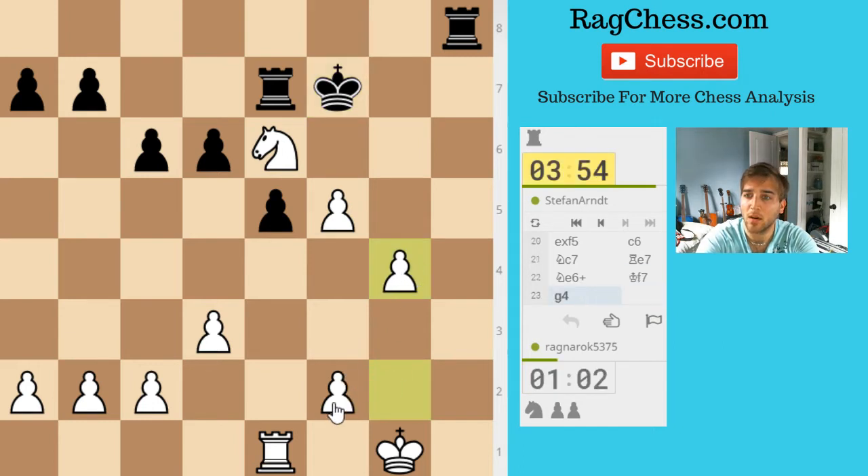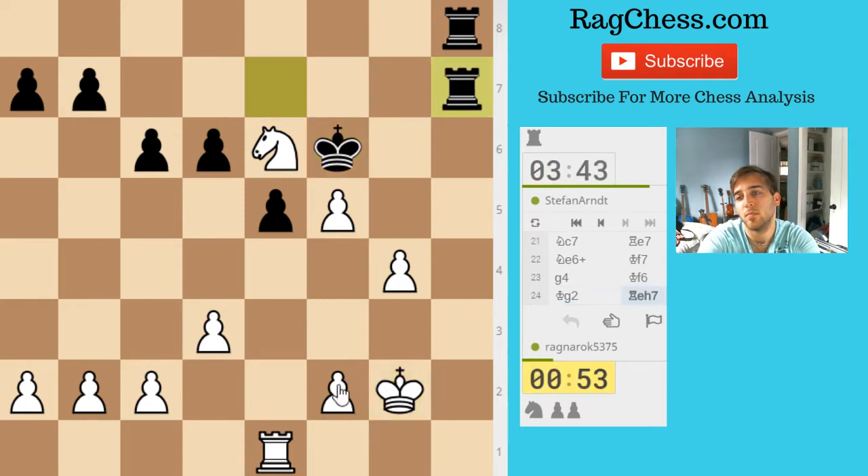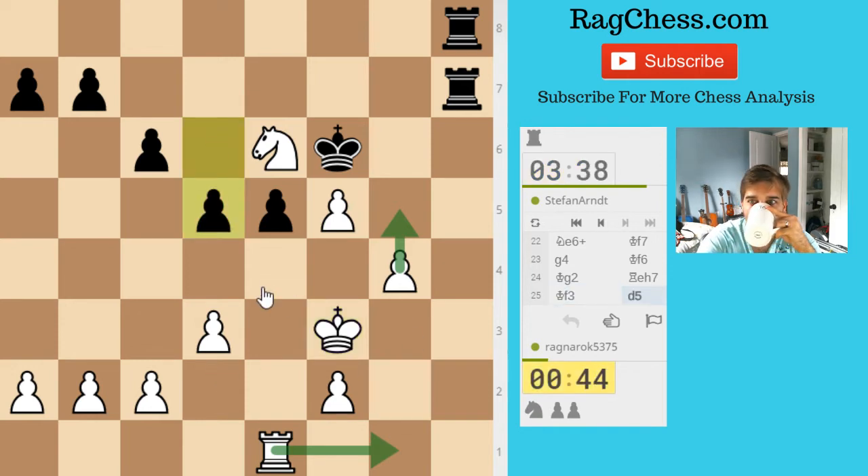Just hold this together, get my other rook out. Hoping he goes here in some way for check. Yeah, I didn't see that right away. Get out of the way. Trying to protect this so I can push. Slide over. Yeah, I don't have much time here.